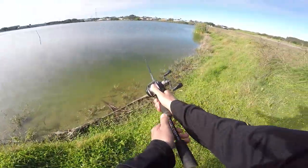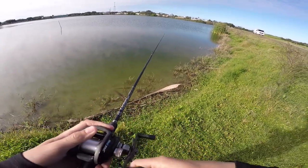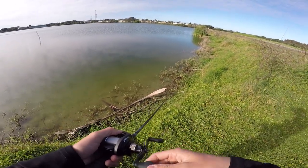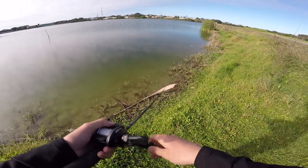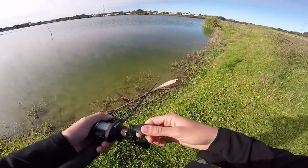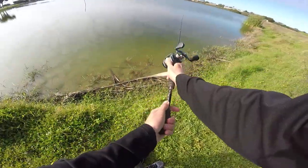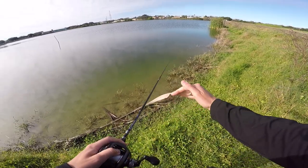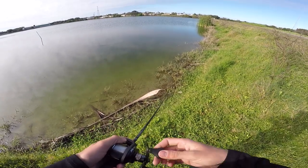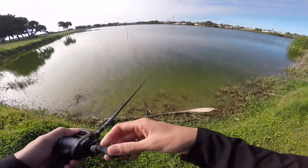My approach to pond fishing starts off with a search bait unless I know where the fish are — something like a chatterbait, crankbait, or rattle trap. That serves several purposes: it helps find out what the bottom is like. I'm dragging this trap along the bottom to feel if there's any grass or if it's just sand and rocks. So far I've found it's super deep — 15 to 20 feet in the middle — then comes up real quick. I have not pulled up any grass, which means there's probably no grass in this pond, which is concerning.